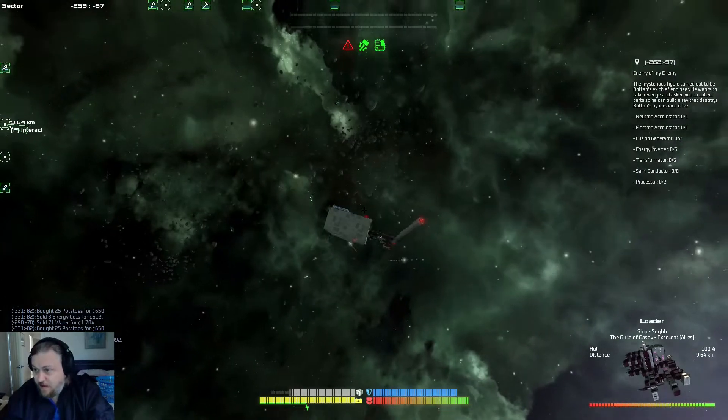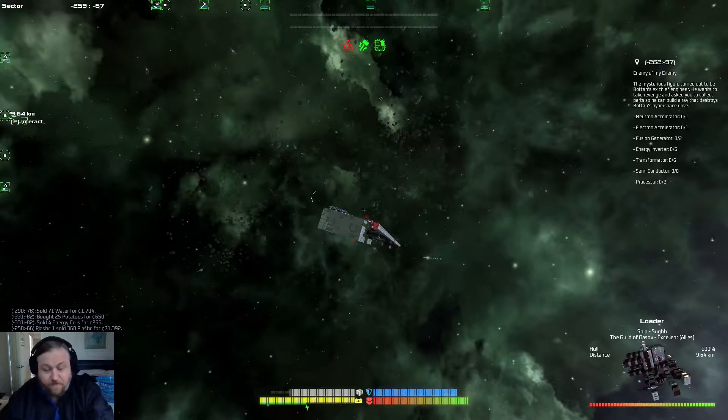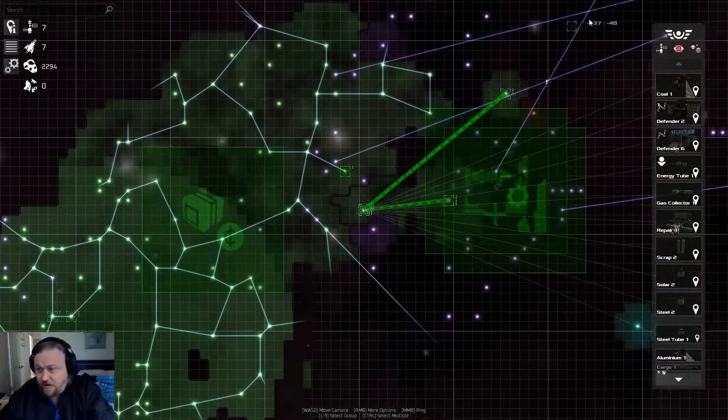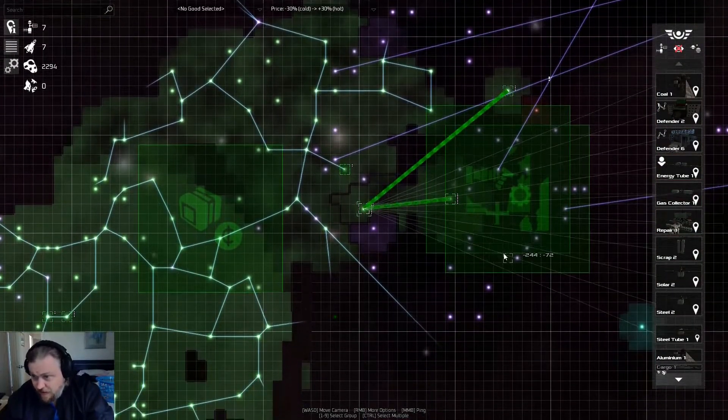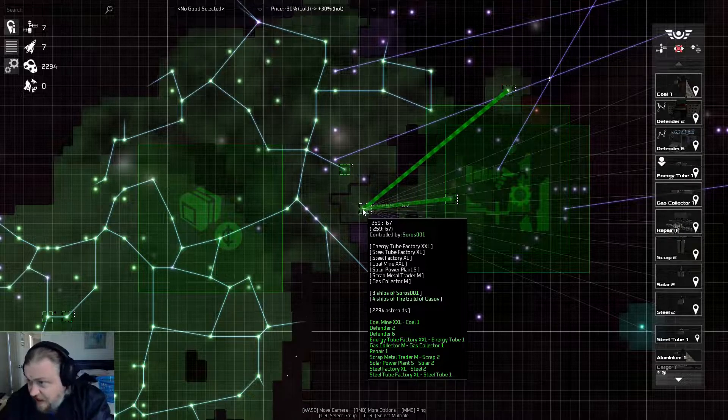For now, we have to find one neutron accelerator and one electron accelerator. Let's go in here. Who do we have in this system? Defender 2. I don't think that the defenders actually have what we need.